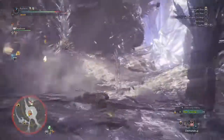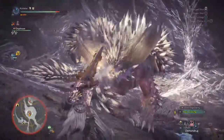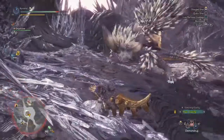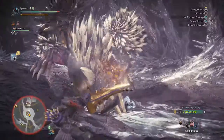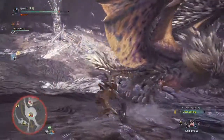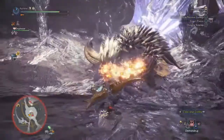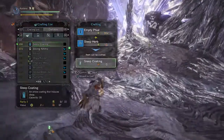The damage from spread shots is nothing to scoff at — pew pew pew, shoot Nergigante in the face. I also have the bond hammer equipped on my palico to help with the sleep. It makes a bigger difference than I thought it would and it feels real nice having them around.